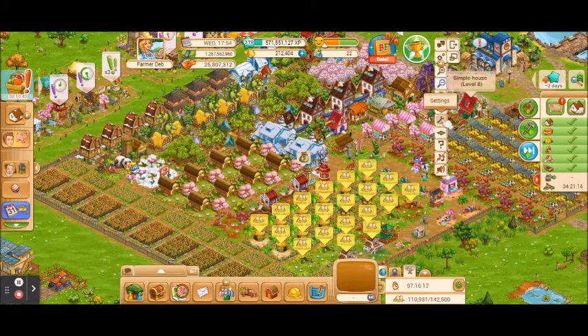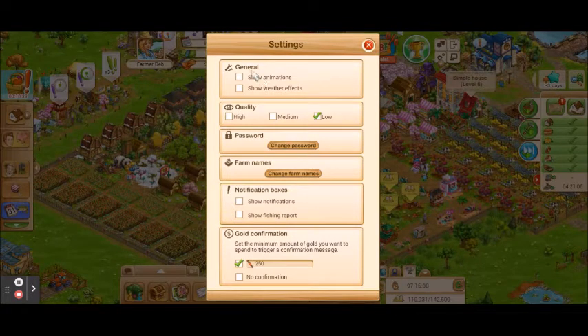Down here is the little wrench — this is your settings for the game. A lot of new players don't go into their settings and change anything, but there are some important things here. These two sections are for animations and the quality of the game. I always choose to turn my animations off; when you first join, seeing smoke come out of the chimneys and animals moving is really cute, but after a while it starts to get old and having animations on will slow down your game. Show weather effects is normally only during the winter months when they do a snowfall effect — you can turn it off if it irritates you. For graphics quality you have high, medium, and low — I always turn mine on low because it helps improve gameplay and prevent lagging, and I don't see any difference in my graphics.